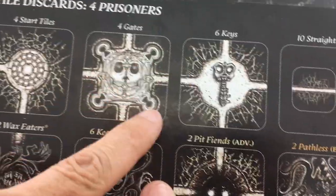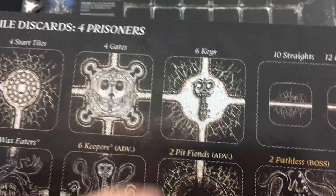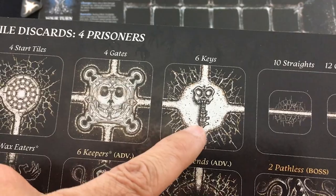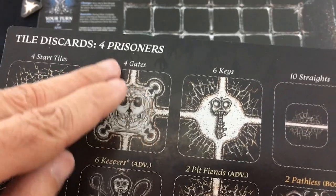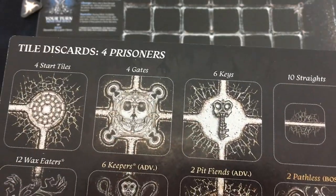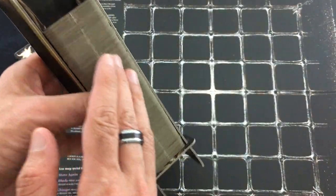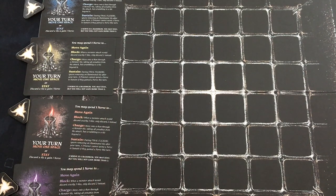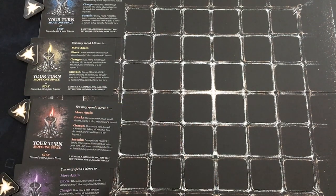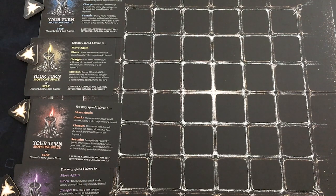How do you win the game? There are two special tile types: gates — four of them in the four-prisoner game — and keys, of which there are six. Each prisoner needs to get a key; you can't carry two or trade them. Then all four prisoners have to be on the same gate at the same time. If all four gates are discarded or too many key tiles are discarded, you immediately lose. And if you run out of tiles, you go into the final flicker phase — after each prisoner's turn, they must remove one tile from the board until they either congregate on the same gate, or more likely die trapped in the night cage forever.